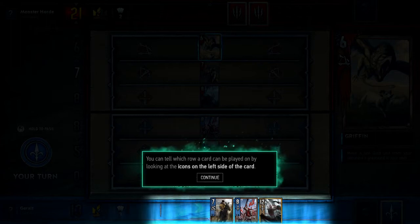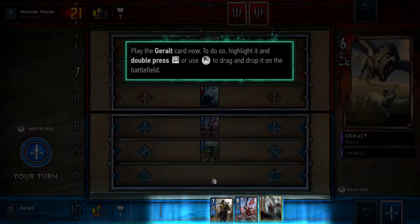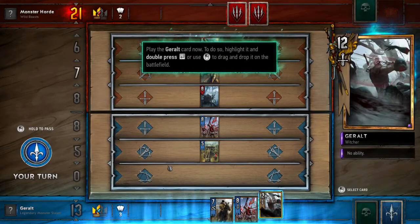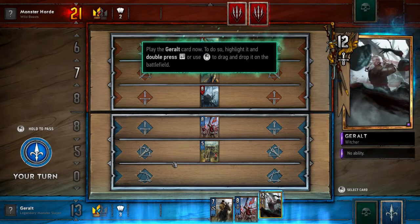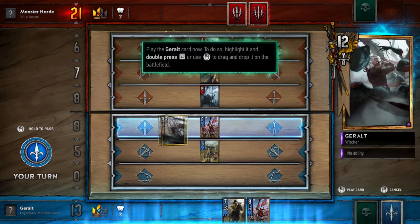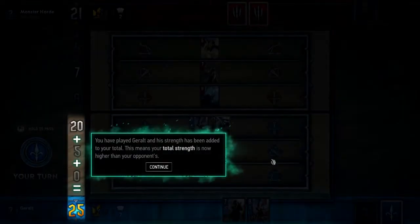I've got Geralt already - how cool! You'd think this might be a tutorial or something. Playing the Geralt card by dragging and dropping it onto the battlefield - it highlights where to go. You have played Geralt and his strength has been added to your total, making your total strength now higher than your opponent's.